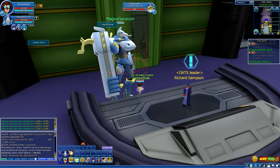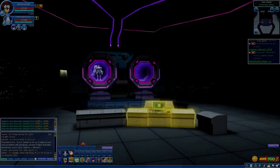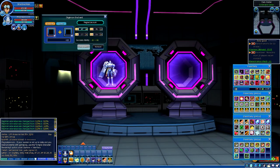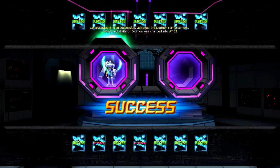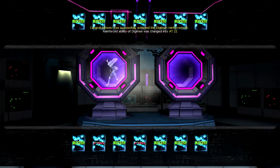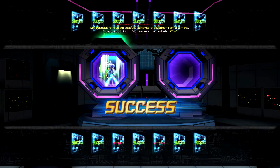Now let's go ahead and go to Richard, and go inside the death center of course, and we're going to increase Magna Garurumon's stats as much as we can together. And yeah, I believe we can get super far into this right now. We've done it in the past, we know how this works, we have enough Terras to get to the top — I hope so. I guess we'll find out.